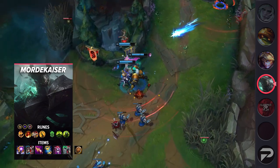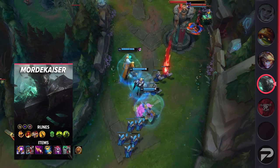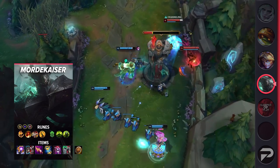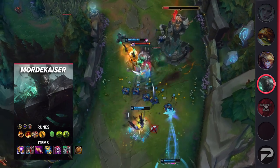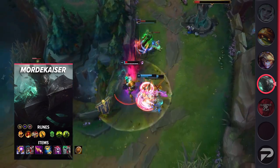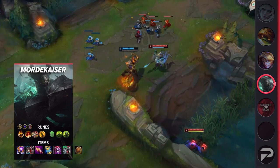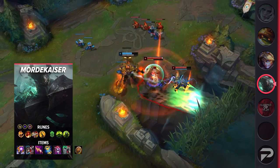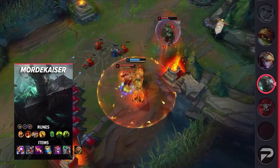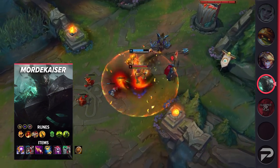For your items, you'll want to start with a Doran's Shield, then build into Rift Maker first. For boots, you'll either want Plated Steelcaps or Merc Treads, and once those are done you'll grab a Nashor's Tooth and a Zhonya's Hourglass. After that things are a bit more flexible. Generally speaking, Demonic Embrace is a good item since it gives you more durability while also adding to your damage output. Thornmail is also a pretty good item, as it allows you to 1v1 even the strongest duelists. Other solid choices are Randuin's Omen, Spirit Visage, or Void Staff for even more damage.